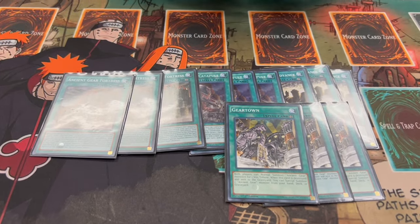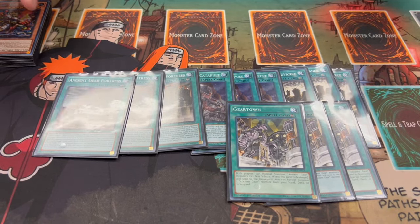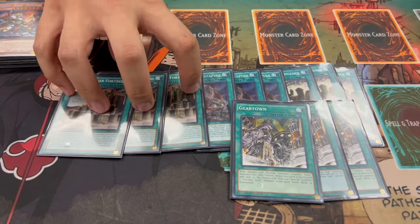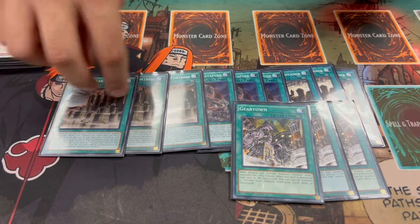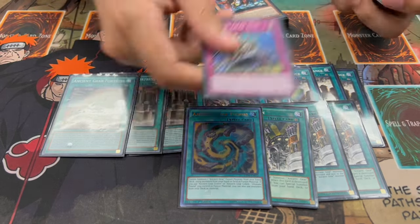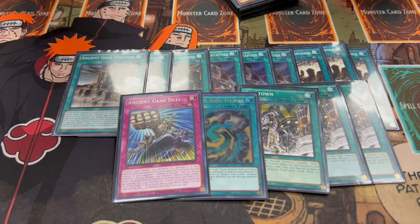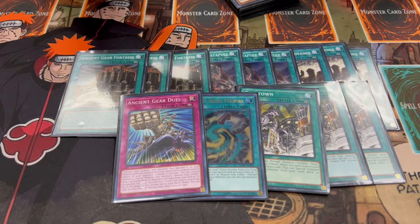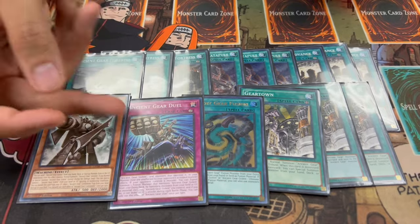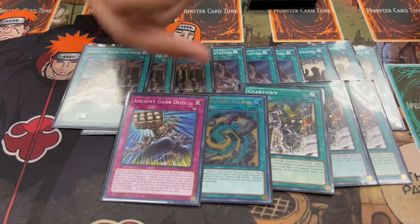Three Gear Town — with a lot of your cards that pop a card you control to do something, you want to pop this because as soon as it's destroyed you can special summon an Ancient Gear monster from your deck. Lots of extension. We're also playing one Ancient Gear Fusion to go into your extra deck and push with big monsters. One Ancient Gear Duel — Ancient Gear Golem and any cards that mention it become unaffected by your opponent's card effects. Commander can activate this straight to the field, so don't worry about it being a trap.